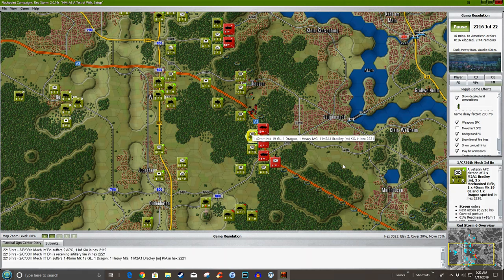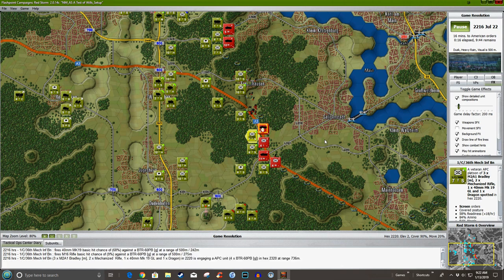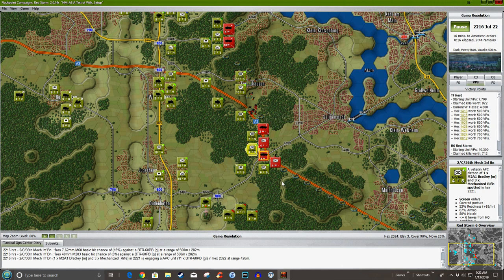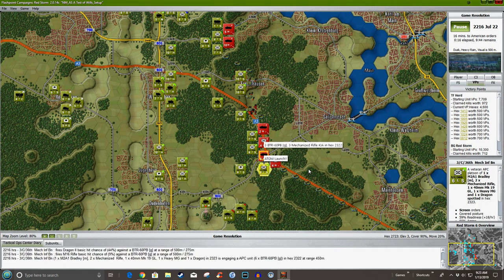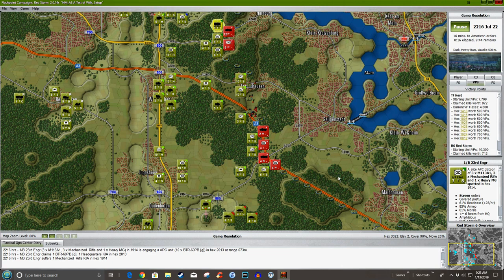These guys have paid a terrible price, but they are clearly getting their own kills. We're up to 712 points killed, but they've hurt us very badly. Hopefully the artillery will get in here and start turning that exchange ratio around. So far it's not working that way — 972 to 712. It's grim.